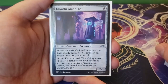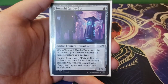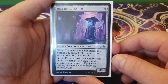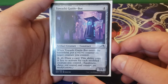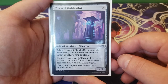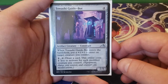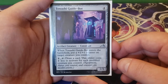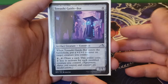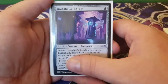Next up we have Tawashi Guidebot — four for a 2/1. When Tawashi Guidebot enters the battlefield, put a plus one, plus one counter on target creature you control. For four, you can tap it to draw a card; this ability costs one less to activate for each modified creature you control. A modified creature is anything with equipment, aura, or a counter on it — so plus one, plus one counters count. Four to tap and draw isn't necessarily the best, but it's a good way to draw when you're in a tight spot. When it comes into play it gives you a plus one, plus one counter, and with Lazel it doubles down.